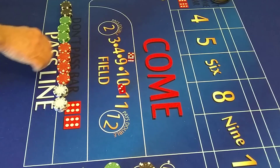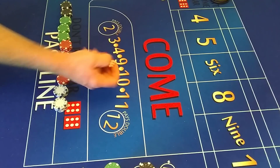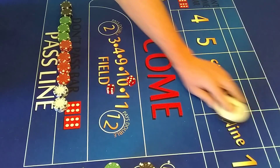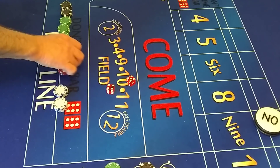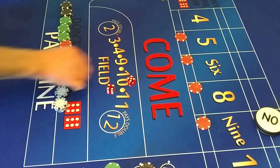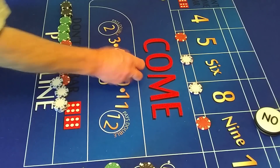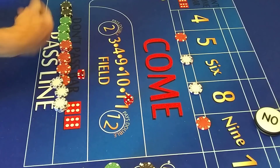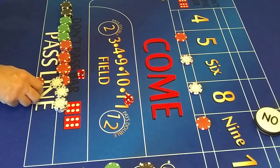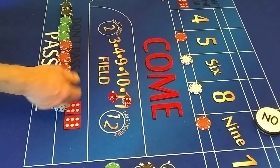So we got $1,400. We're going to start — well, let's establish a point first. Seven, nine. All right, we'll do 22 inside and we'll roll. Six, pay seven. Five, pay seven.